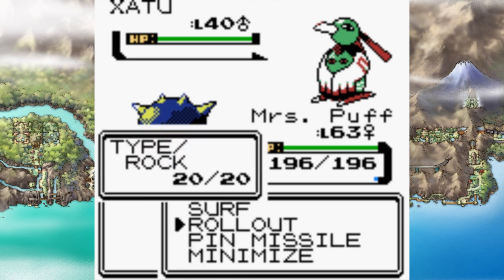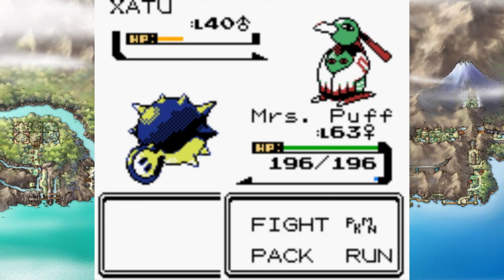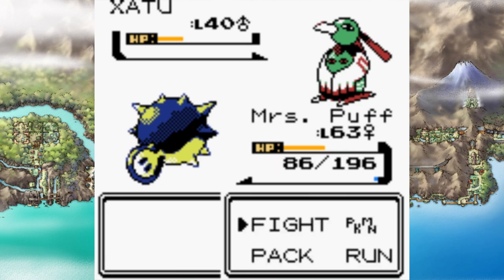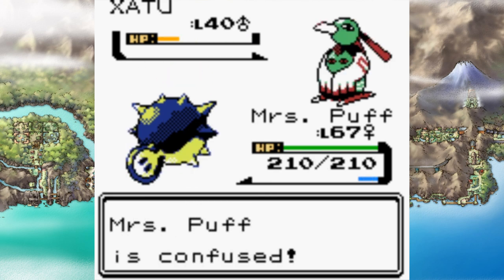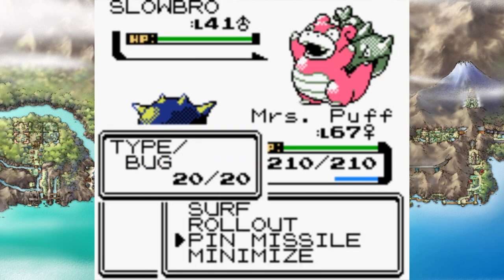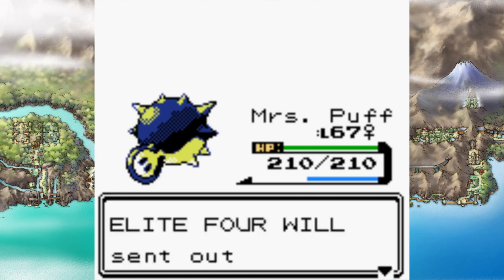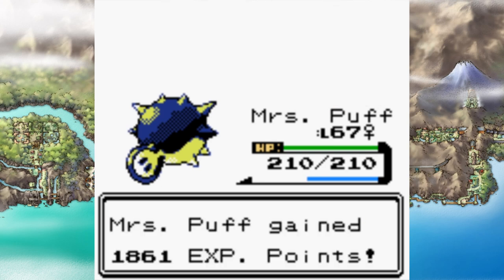I decided to go straight into the Elite Four, and even though I'm at such a low level, it really wasn't a huge deal — once I got past Will. I had to level up a little bit to get past him. I thought Rollout and Pin Missile would take care of everything, but Confuse Ray and Psychic were the two biggest annoyances in this run. My very first attempt I got confused and hit myself every single time. I jumped up to level 67 and fought through the confusion this time. Rollout took two hits on Xatu, Jynx got super squashed by Mrs. Puff, and Pin Missile took out Slowbro thanks to a lucky critical. The second Xatu died in one Surf, and Will was honestly the toughest of the Elite Four.